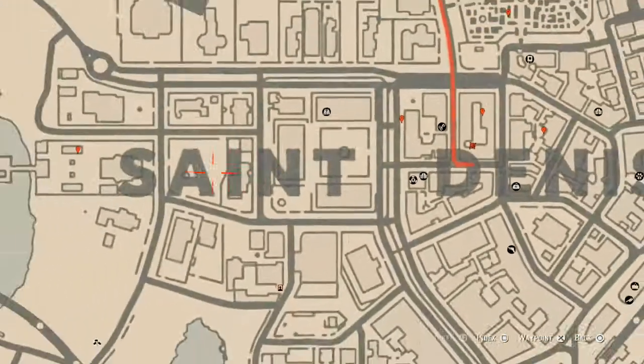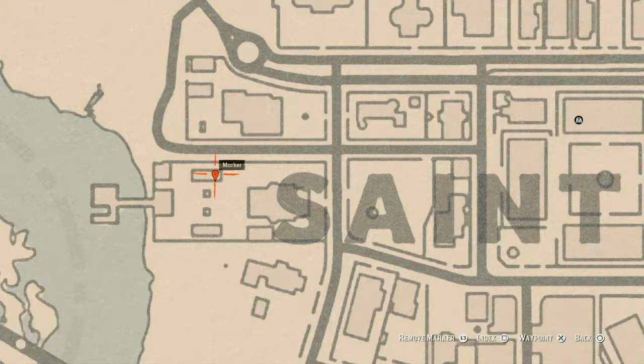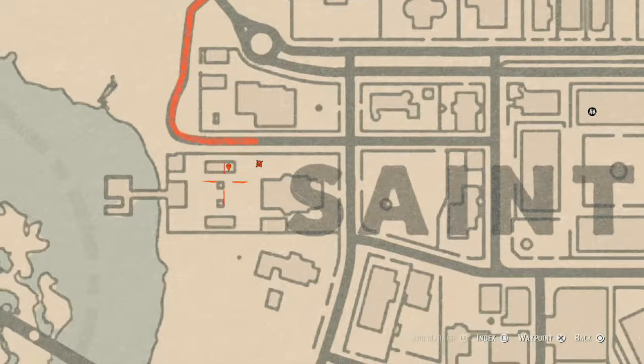The next spot is another family heirloom — a New Guinea Rosewood Hairbrush — sitting on a wicker patio love seat outside at this location. If you don't see it when you get close, hit your Eagle Eye and you should see the glowing effect to confirm it's there.